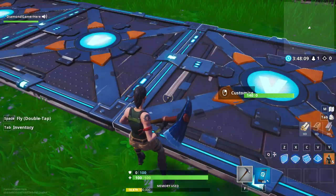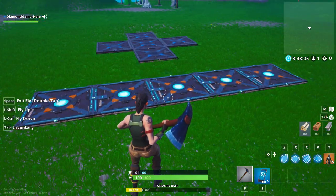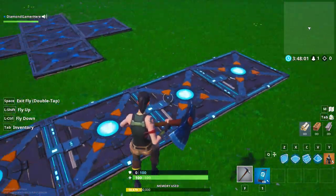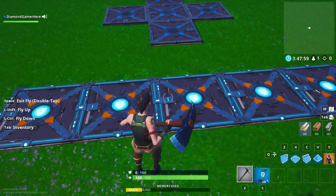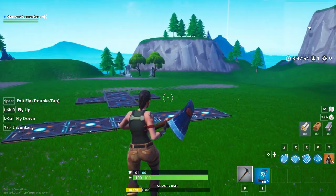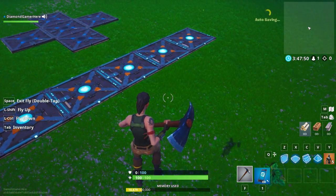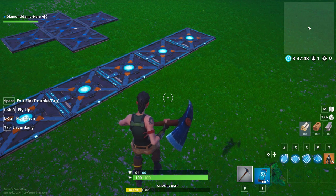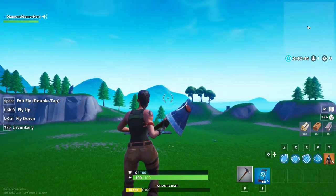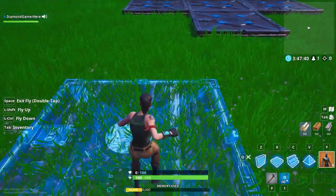So to summarize: the outskirts have rocket launchers that can only shoot very close. The two on the sides in the middle have assault rifles at medium range. And the closest one has a pistol at far range - the pistols in Fortnite are really powerful.